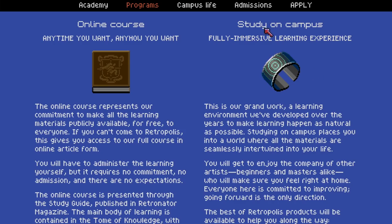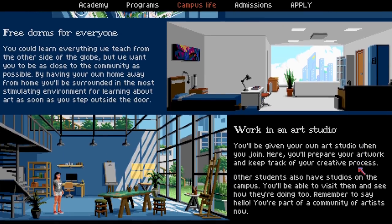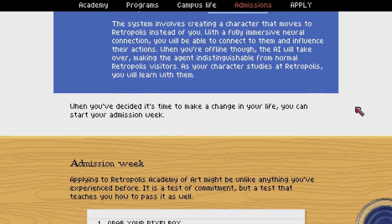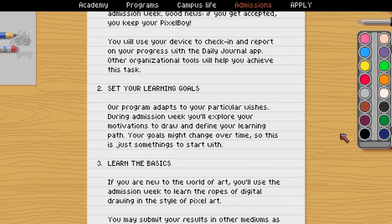That's just a short intro into the study guide. The main thing at the academy is to actually go study there in person, to go on their campus and be part of it — and that's what your character is going to do. You're gonna apply. On the application page your character can apply there. You have to go through admission week, which is the time where you prove you're really committed to learning art. Unlike other universities that accept you based on merit, in Retropolis what matters is how much you want it.